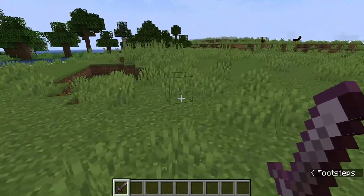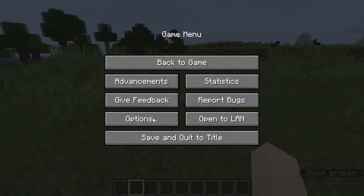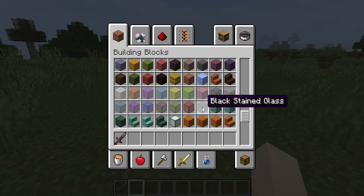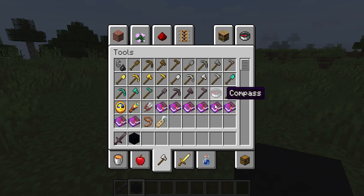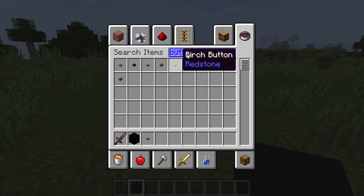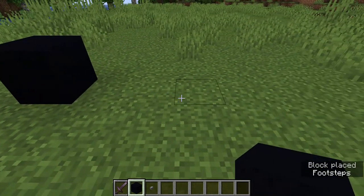Hello guys, welcome back! I'm gonna be showing you how to make a mini bus in Minecraft. Let's get the blocks. All we need for this is black concrete. Let's find it — found it.